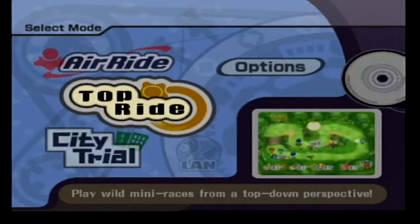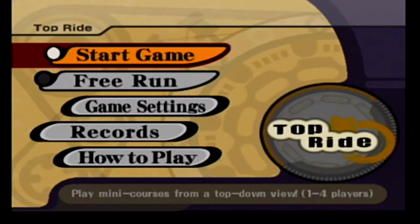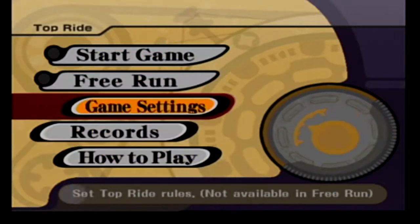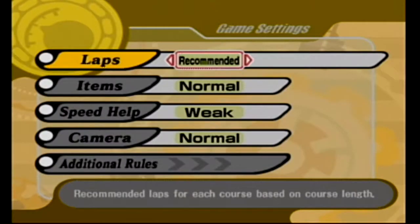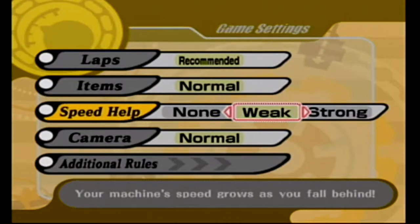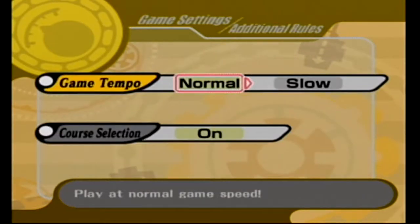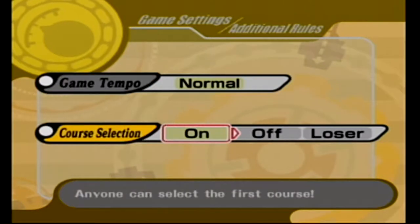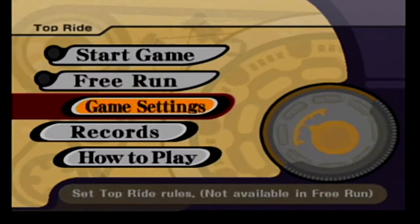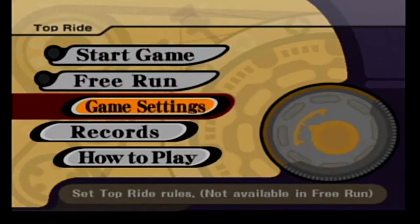We're back again everyone, we're doing Top Ride today. Alright everybody, it's time for Top Ride. In the settings we can do recommended laps — anywhere from 1 to 99 laps. We are not doing 99. We can have items: normal, many, few, or off — we want the normal amount. Speed, camera: normal or fixed — fixed doesn't zoom. We're just gonna do every course and show them off and show off a lot of power-ups.